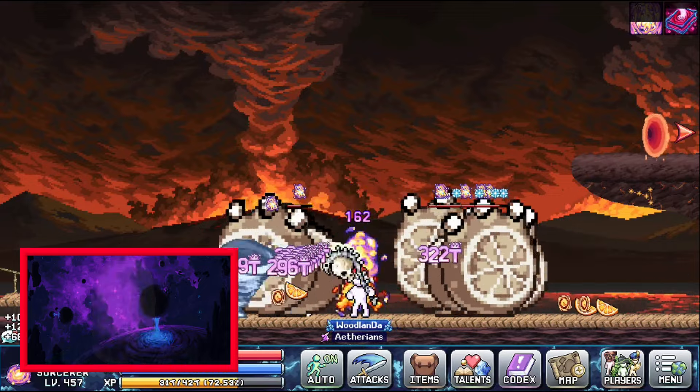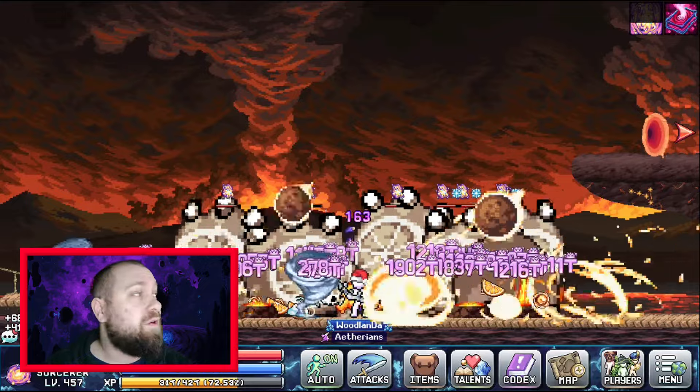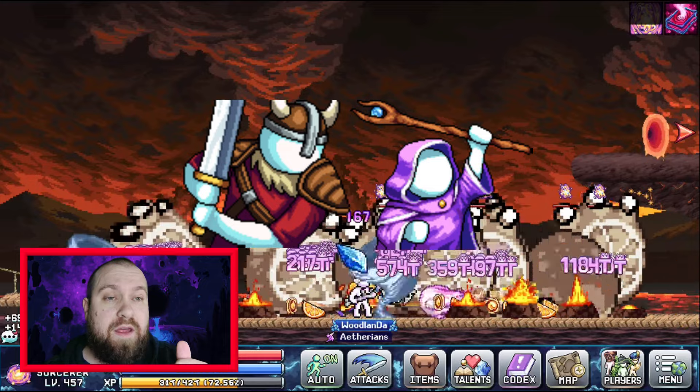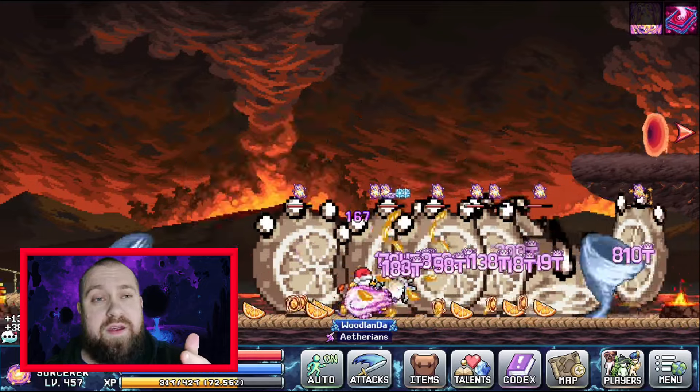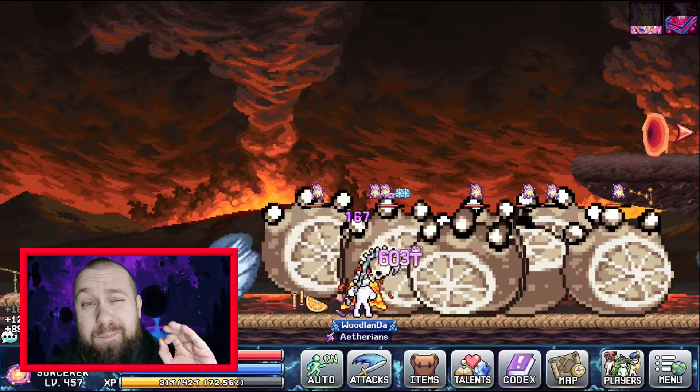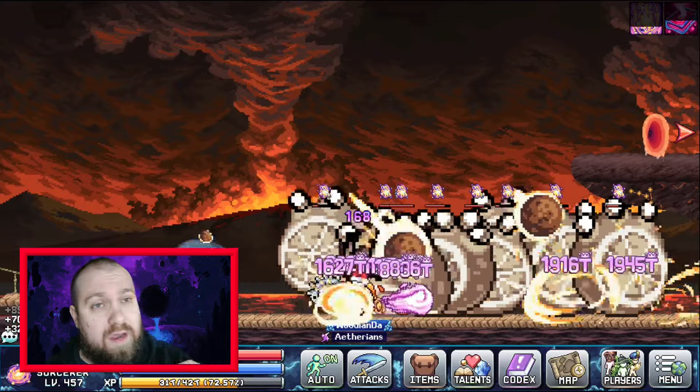The main two times you're going to use this is on your warrior classes when taking a sample for mining, and on your mages when taking a sample for chopping. Chopping is very important because it's the best way to get atoms currently.